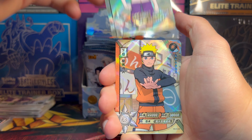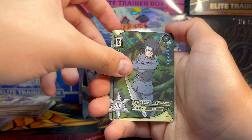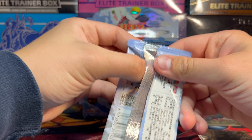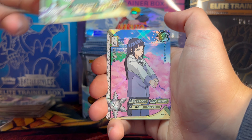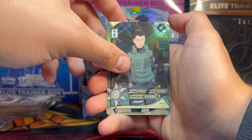We got the booster box out here. This is what a booster pack looks like. If you guys have not seen these cards before, they are absolutely gorgeous so you're in for a treat. If you guys like the Naruto content, definitely leave a like, definitely subscribe, and I will do more for sure. These cards are so beautiful — even just the regular rares look so good. Look at that Hinata there. Let's get into this first pack.